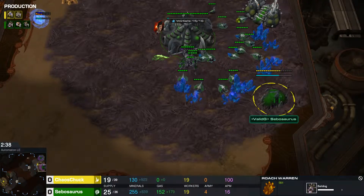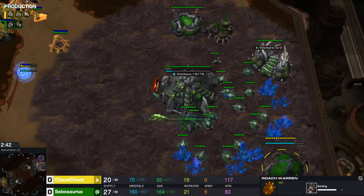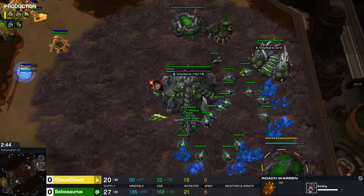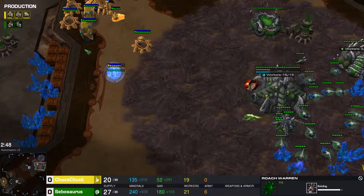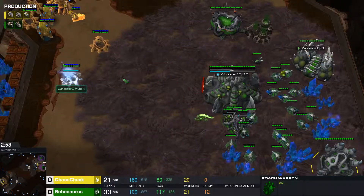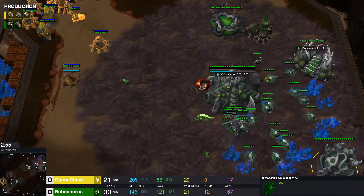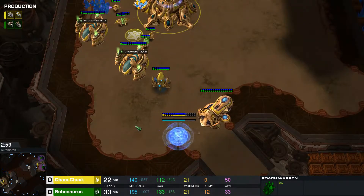Sebo dropping a Roach Warren, which is exactly what you need to do. Continuing to mine gas — he's going to be able to pop five or six Roaches by the time this is done. We do see those Roaches start up in production. Cybercore finishing up at home for Chaos Chuck.